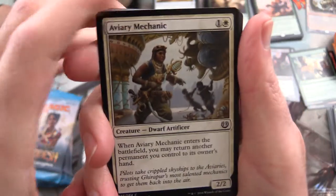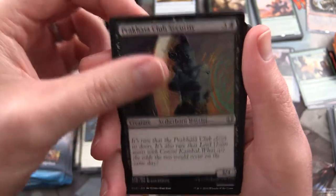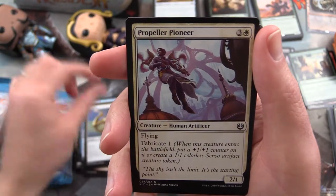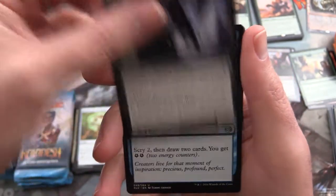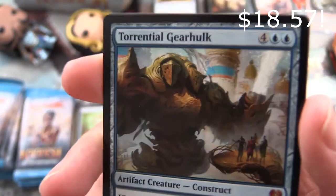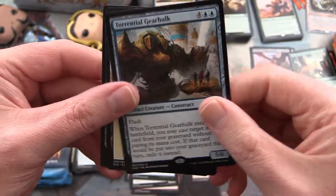Next up we have an Aviary Mechanic, Failed Inspection, Cathartic Reunion, Acrobatic Maneuver, Picada Club Security, Wily Bandar, Wind Drake, Sky Skiff, Propeller Pioneer, Woodweaver's Puzzleknot, Harness Lightning - and that's an uncommon. Embral Bruiser, Glimmer of Genius. And - that is what we're talking about: Torrential Gearhulk, Mythic. Probably one of the most expensive in the set other than the Chandra. Excellent.